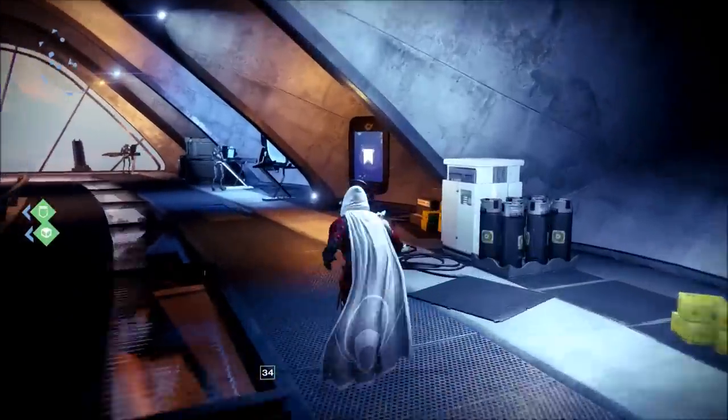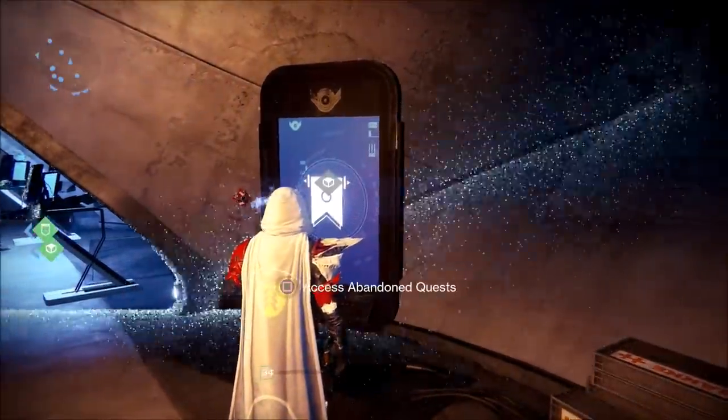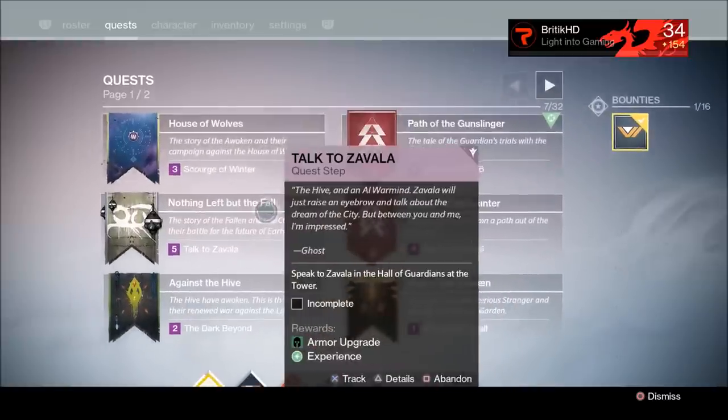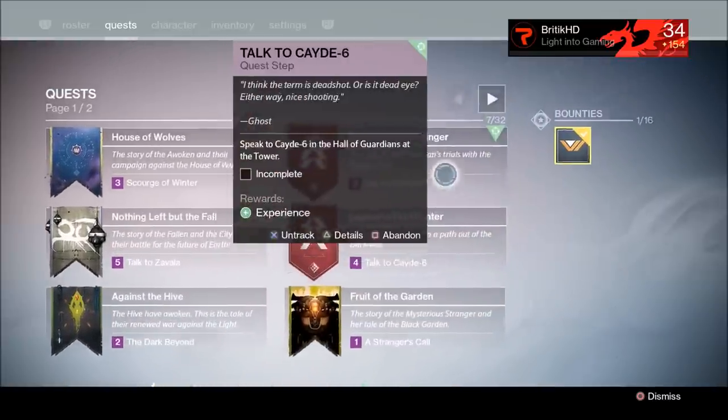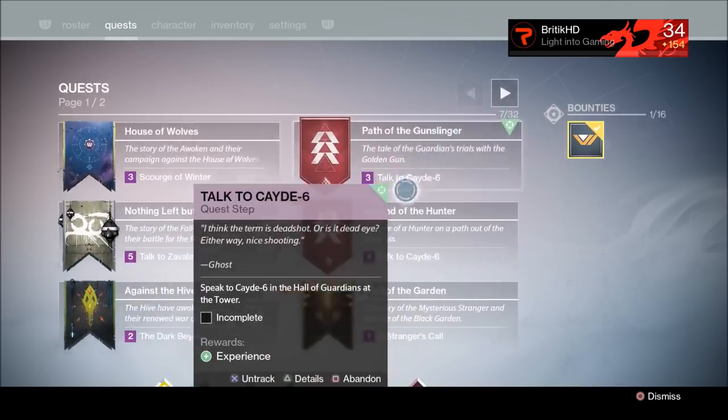That's all the collection system is. There is also a kiosk for the quests that you've already completed — pretty much your story missions. I already collected them all and they're already in my inventory. These are the story missions: the Fall of Kuroda, against the hide, the Dark Below, all that kind of stuff.